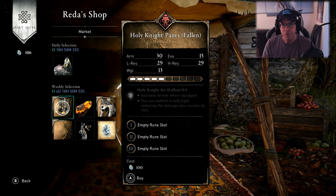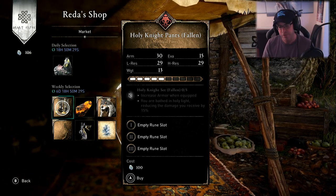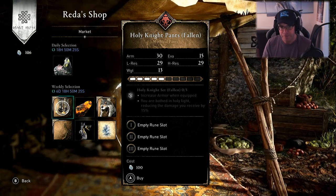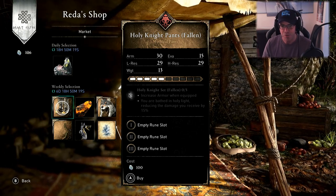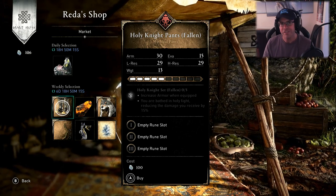As I said, it's half upgraded. The ability on that, if you've got all 5 of 5 equipped in that set, is Holy Knight's Set Fallen 5 of 5 — increased armour when equipped. So that's pretty useful. You are bathed in holy light, reducing the damage you receive by 15%.